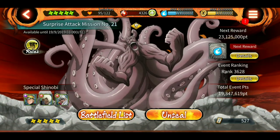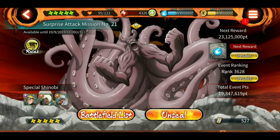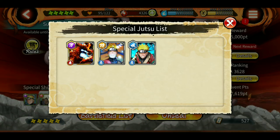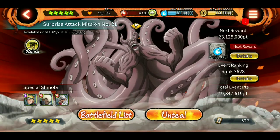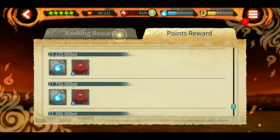Let's look at the SAM — this is the new region. In the bottom left you can see special Shinobi, and they have mentioned the special Shinobi squad there as well. If you click on it you can see which jutsus you can use in this SAM. That's a pretty good feature by Bandai, especially for new players.